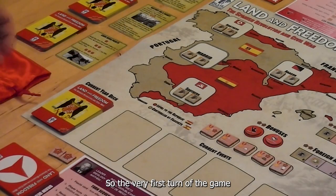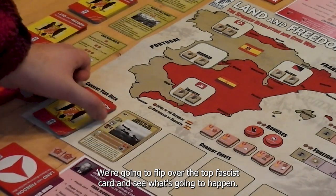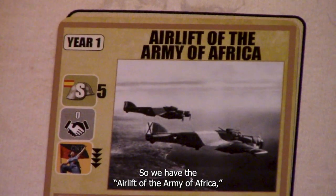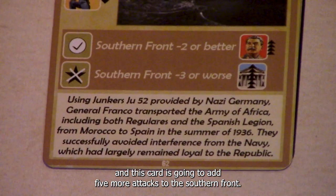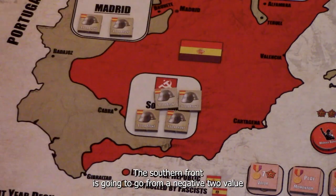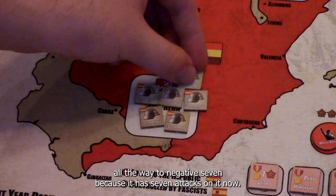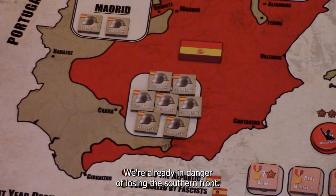The very first turn of the game is going to begin. We're going to flip over the top Fascist card and see what's going to happen. We have the Airlift of the Army of Africa, and this card is going to add five more attacks to the Southern Front. The Southern Front is going to go from a negative two value all the way to negative seven, because it has seven attacks on it now. At negative ten we lose that front, so we're already in danger of losing the Southern Front.